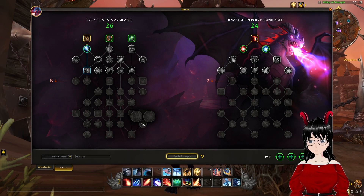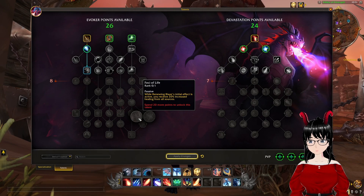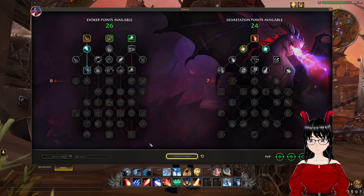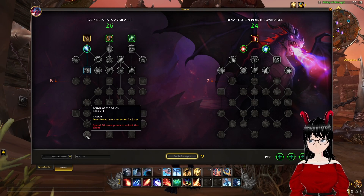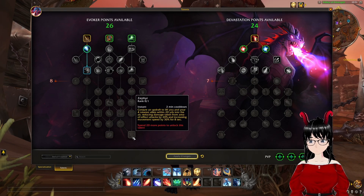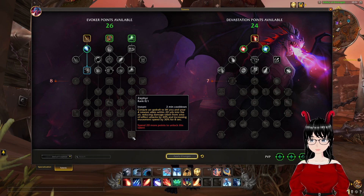This is another choice between two options. First option is Foci of Life: while Renewing Blaze's initial effect is active, you receive 20% increased healing from all sources. Fire Within: Renewing Blaze's cooldown is reduced by 30 seconds. Terror of the Skies: Deep Breath stuns enemies for 3 seconds. Time Spiral: bend time, allowing you and your allies to cast their major movement ability once in the next 10 seconds, even if it is on cooldown — 2 minute cooldown, instant cast. Zephyr: conjure an updraft to lift you and your 4 nearest allies within 20 yards into the air, reducing damage taken from area of effect attacks by 20% and increasing movement speed by 30% for 8 seconds — 2 minute cooldown, instant cast.